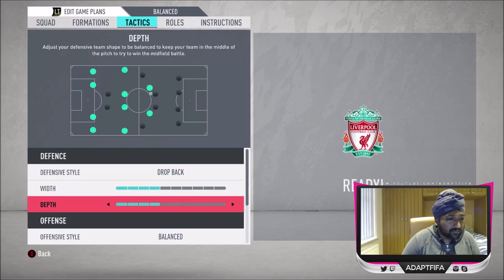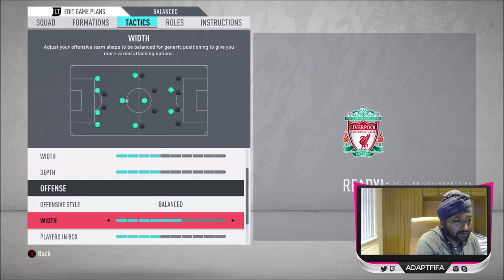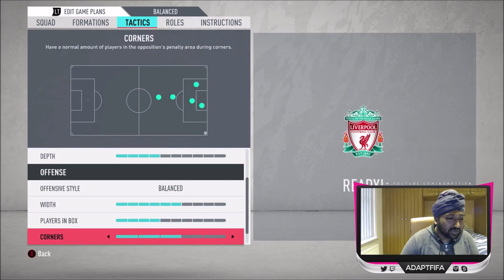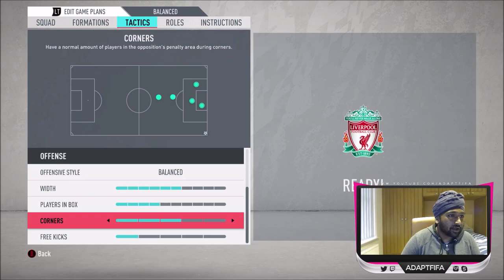I've got four bars of width and four bars of depth in the defensive settings for a 4-1-2-1-2 narrow. Attacking width is at six bars — that's ideal. I've got Mbappe with very good pace and Neymar with quite good pace. I usually have width one or two bars higher, but I think this is reasonable. Plays in the box is at four bars — I've turned it down from usual but I'm not eliminating Cavani's chances of scoring headers. There are still tall players: Draxler's six-foot-two, Cavani, and Mbappe isn't short.